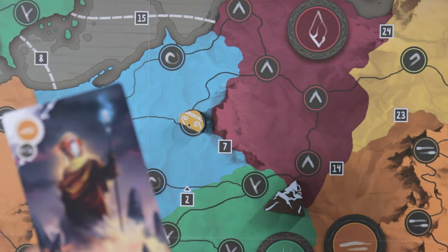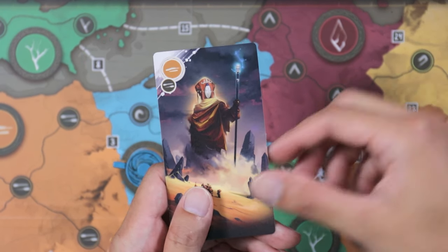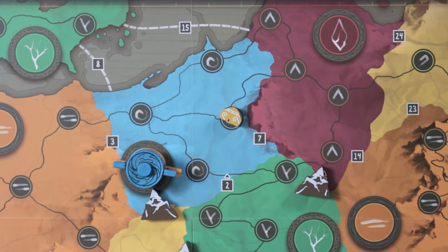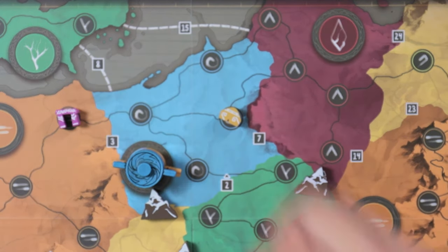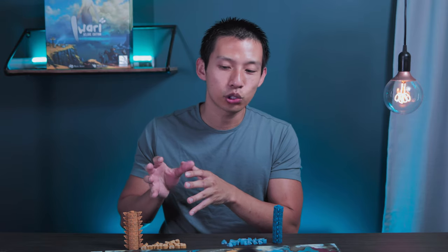With two players, you are sharing a third tribe — the purple tribe we set up at the beginning. After you finish your turn, you play a turn as the third tribe before drawing new cards. All you have to do is play at least one card remaining in your hand after your own turn. If you don't have any cards to play, the third tribe will not take a turn. You can use the third tribe to help your strategy, but the AI does score points — so if they score more points than both of you, you both lose.